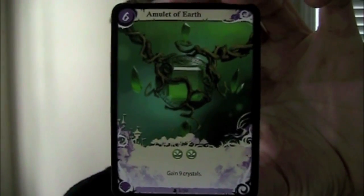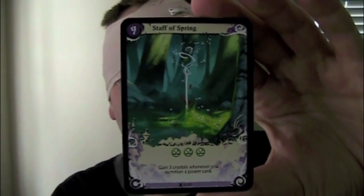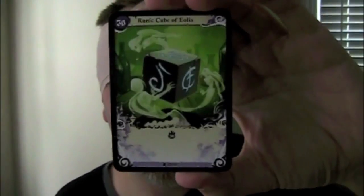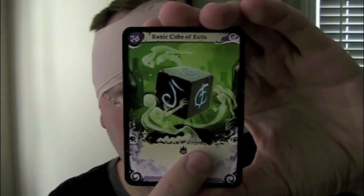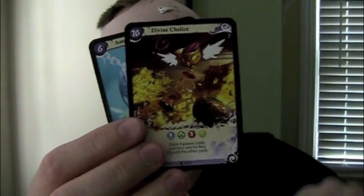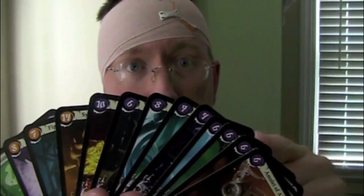Some cards give you a straight-up bonus — play Amulet of Earth, you get 9 crystals immediately. Staff of Spring gives you 3 crystals every time you summon a power card. Some cards have an activated ability; this lets you discard 4 identical energy tokens to get 12 crystals. The Runic Cube of Yellus costs 20 crystals and gives you 30 crystals at the end of the game. If you play your cards right, you can get power cards out for free. Each power card that you summon is worth 0 to 30 points at the end of the game, and this comprises a huge portion of your score, so build wisely.